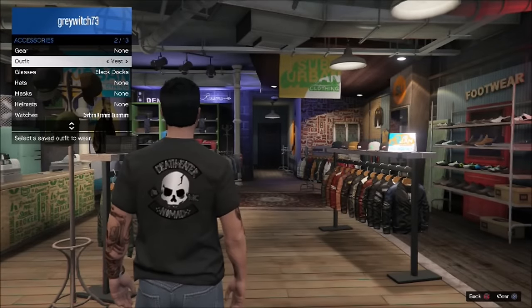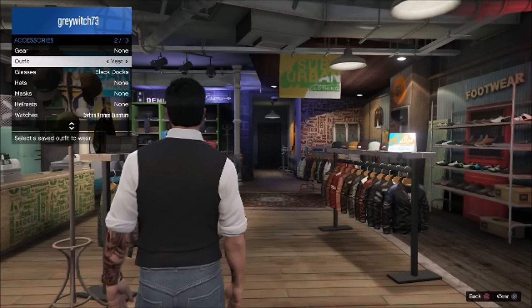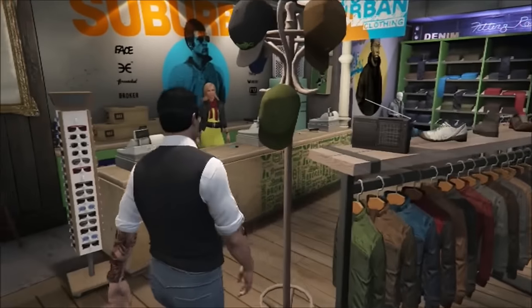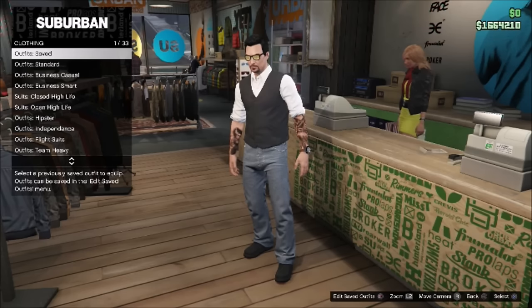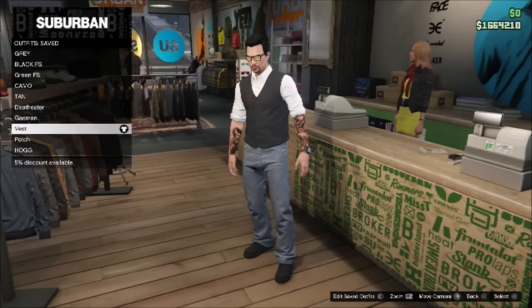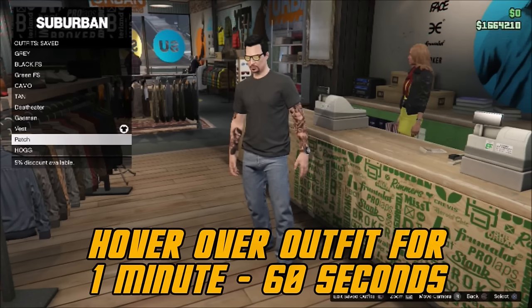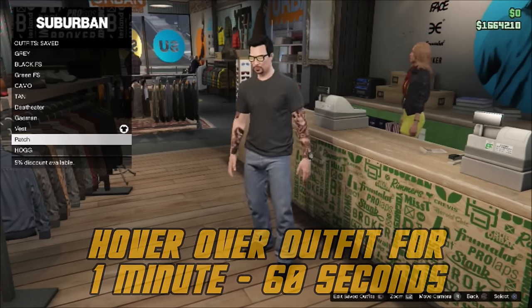So after you do that, switch back to the outfit with your vest. And then you want to walk up to the counter. Once you get to the counter, browse outfits, go to your saved outfits and select the one with the patch, but do not click on it. And then just wait for a minute. So I'm going to speed this up.